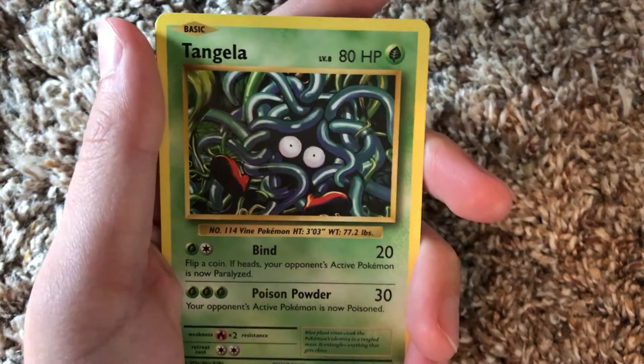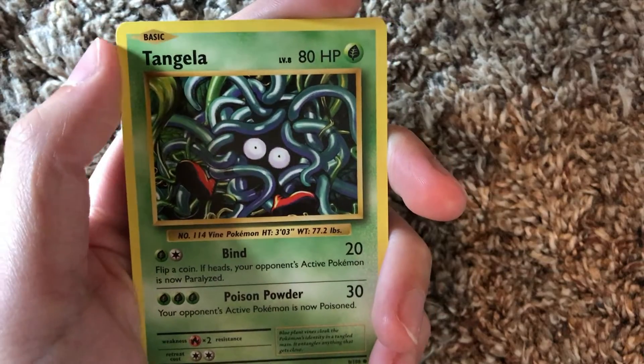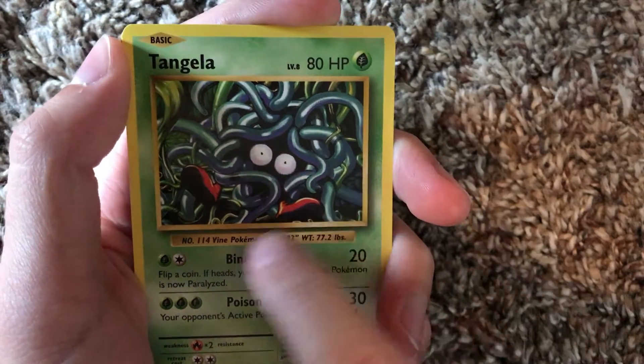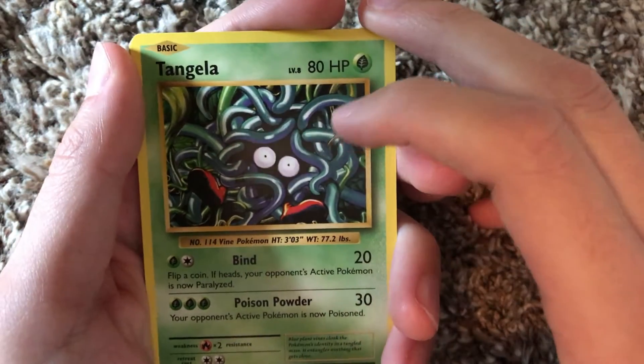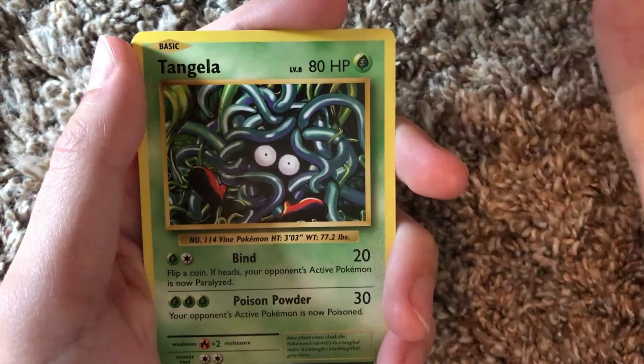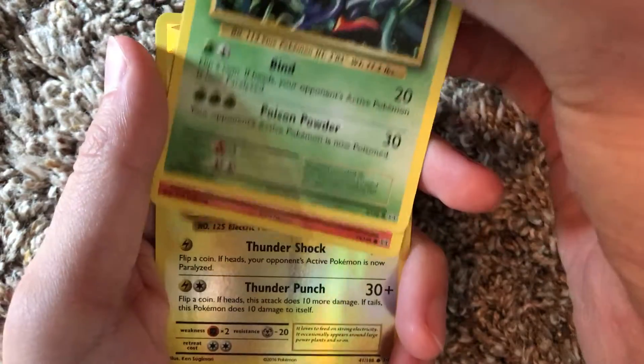We got Tangela. I know I've mentioned this before, but Tangela - I'm pretty sure it's based on Medusa because you can barely see its face, just see its eyes. I'm pretty sure they're not snakes around him but vines. I'm pretty sure it's based on Medusa - that's what I heard once.